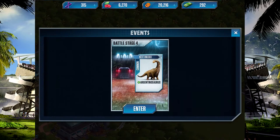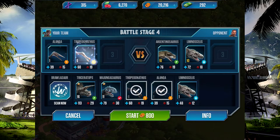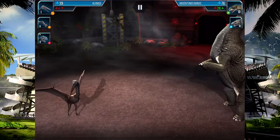Argentinosaurus. Okay, so this is a bit easier. We want to get rid of Lemuselis. Argentinosaurus, and we're going to do Alankwa, Tropicanafus, and Majungasaurus. So we've got all type advantages. It shouldn't be too bad.